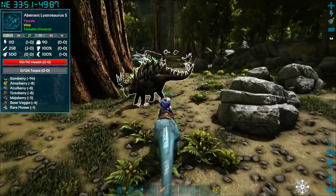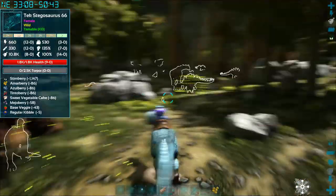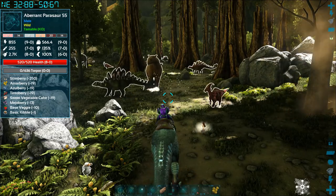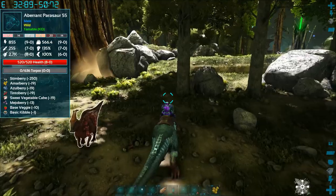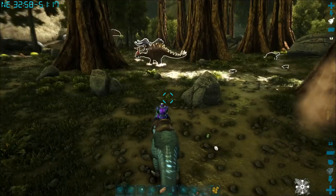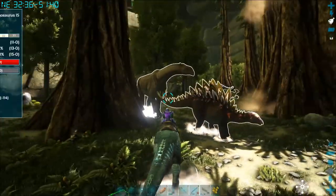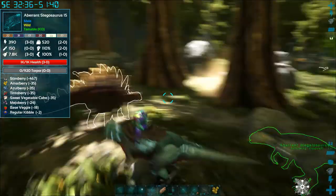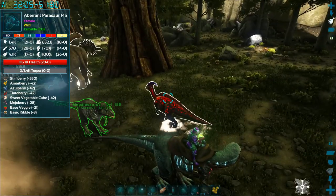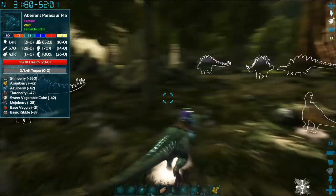I'll slow down the video and cover everything you need for hazmat suits when we get to that point. I left in this walking section because I wanted to talk about the hazmat suit. When you're walking with a pack of megalosauruses, they work really well fighting together. With five or six following you, they work even better — one will grab a small dino and the others will eat it while it's being held. I also spotted a cool parasaur but I don't need another one right now.